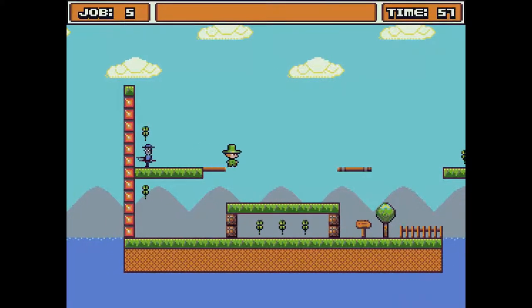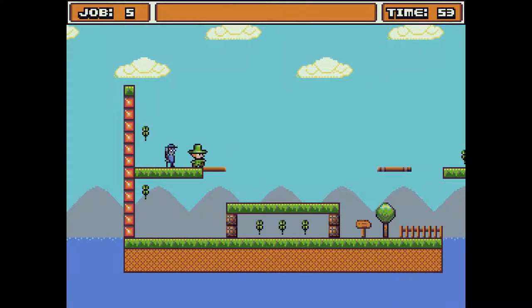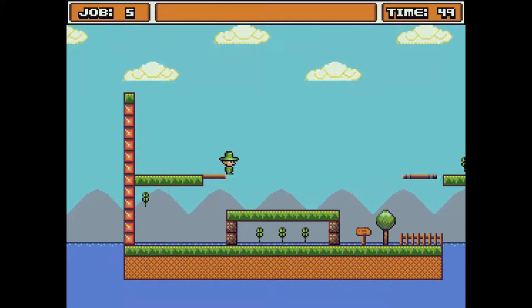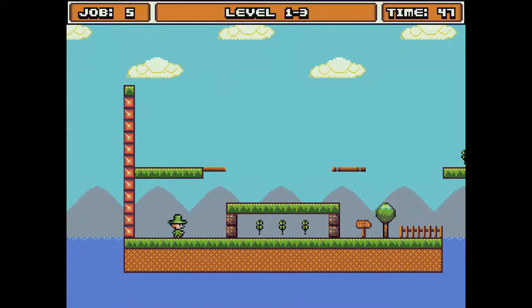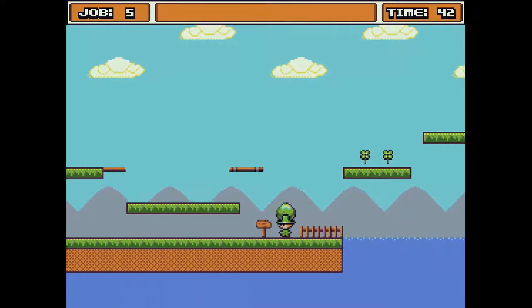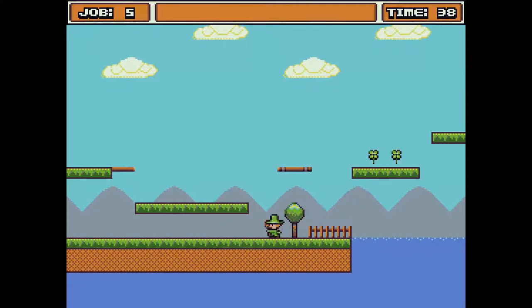There's this guy with a little axe — a halberd. You smack him and collect clovers. All these signs will give you little tips early on in the game. I'm not sure how long they give you tips, but this one says that some trees have bonuses. This one doesn't — or maybe it did and I already grabbed it. That's very possible I already grabbed the bonus out of there.